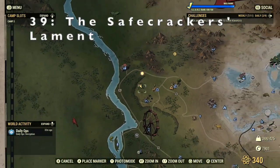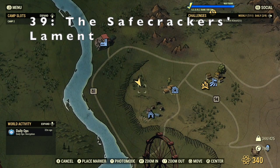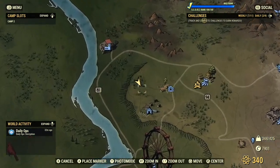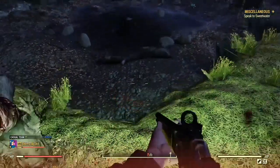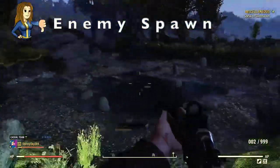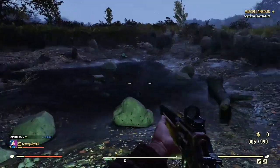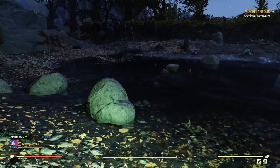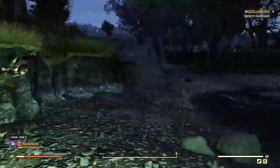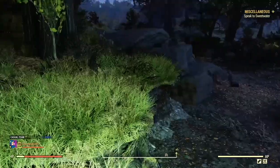Moving on to location 39, we have the Safecracker's Lament, with a description that reads: a small pond with an open safe and the remains of a heist gone wrong. As soon as we arrive we are greeted by some mole rats, so this is an enemy spawn location. It is quite a pretty spot — I can see some building potential here.